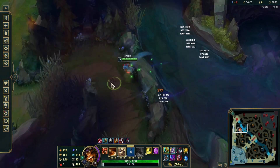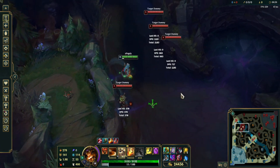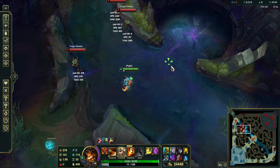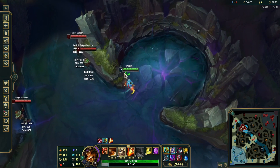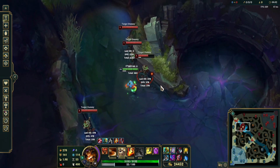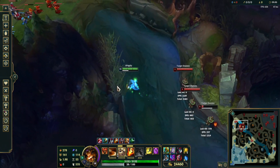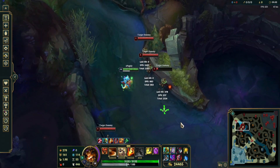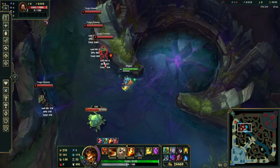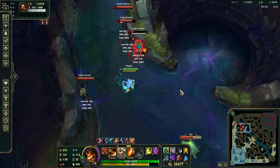Obviously you can jump over walls like this. His E is his most important ability in Mini Gnar by far, because it's on a 20-second cooldown at level 1. So you have to use it so carefully, even on the offense. Some combos I like to do with E: just EQ, and you get an easy W proc like that.